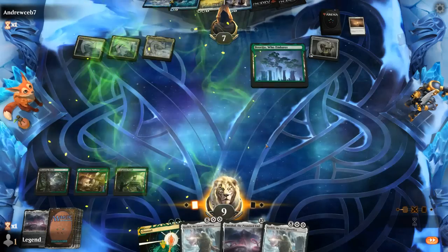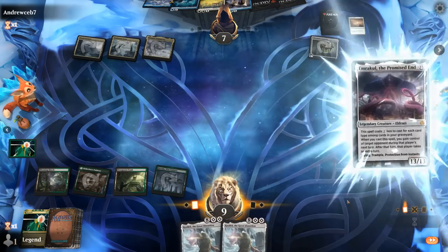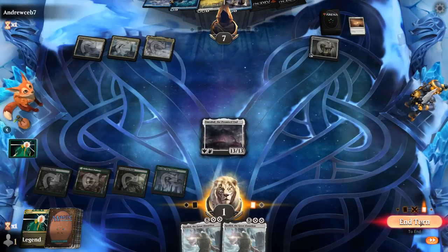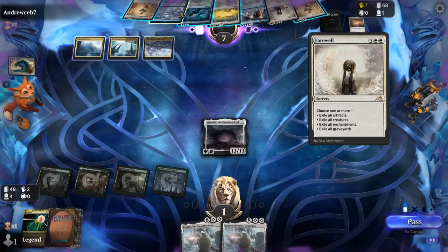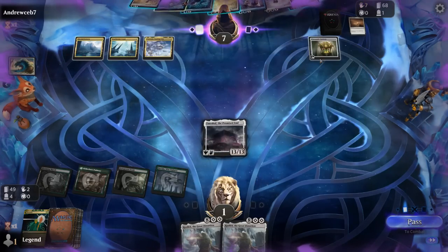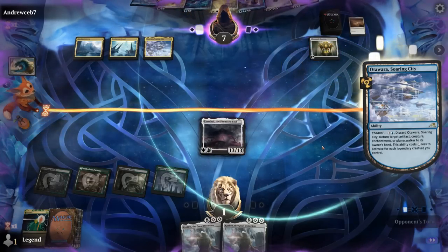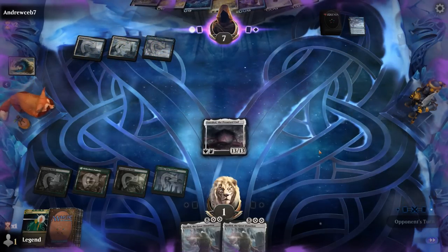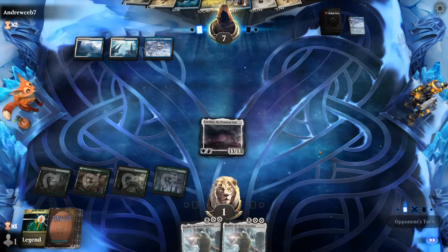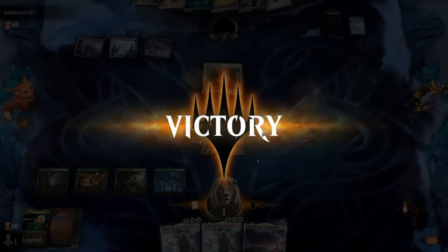This is our opportunity to Channel and cast another Emrakul, left at one life. We take the opponent's next turn and they've got a Farewell which they won't be able to cast. We use Channel to eat their Chromatic Lantern on their Soaring City, then pass a turn. With no untapped land there's no way they can cast a Wrath of God. They seem dead on board — Emrakul tramples over Strict Proctor and that does it. We needed a double Channel this game to win. On to the next one.